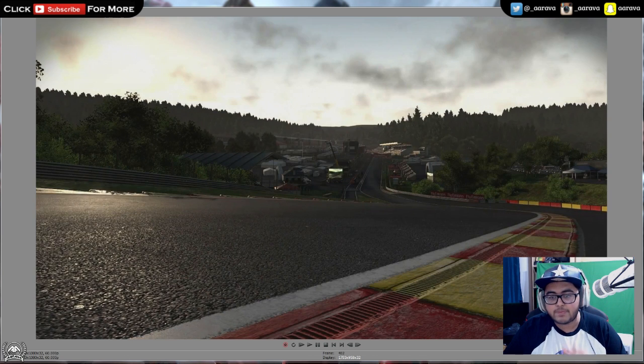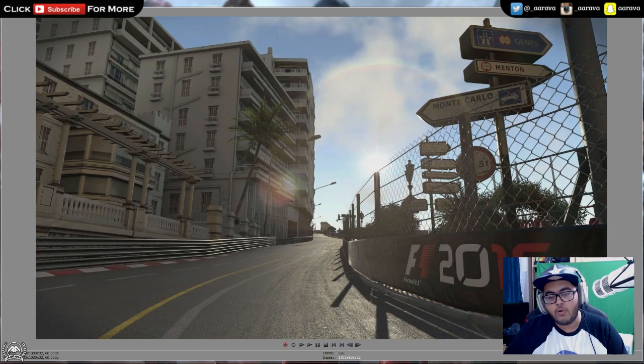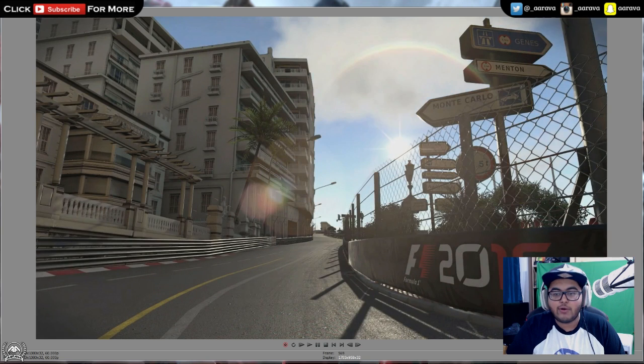We start off with a shot of Spa — obviously Raidillon — and then we move to Monaco. I just want to stop here: the time of day editor is in the game. They're trying to show off the fact that you have a lower light condition, which will make the game look a little bit different. Looking at Monaco, I feel like the buildings are a bit more high-raised, a little bit crisper than F1 2015 ever did. With the low light situation, F1 2015 felt very oversaturated sometimes — colours just felt a little bit too fake, a bit too vibrant. It looks like on this game, at least from the trailer, everything looks a lot more realistic, with colours a little bit less toned down. Everything just looks a little bit more grounded.